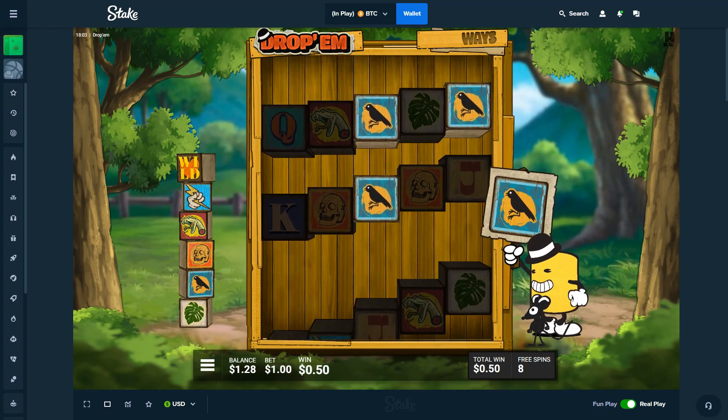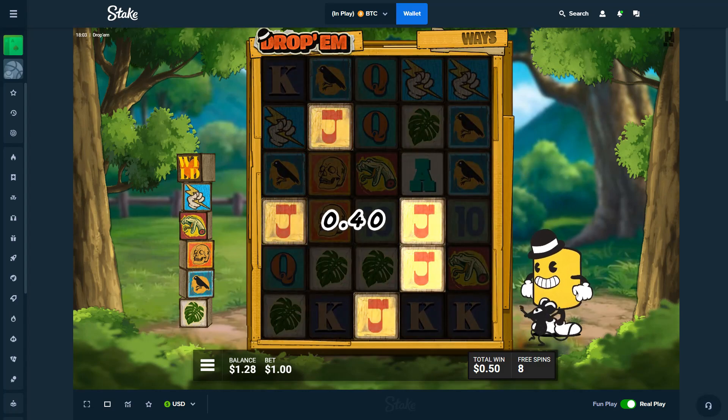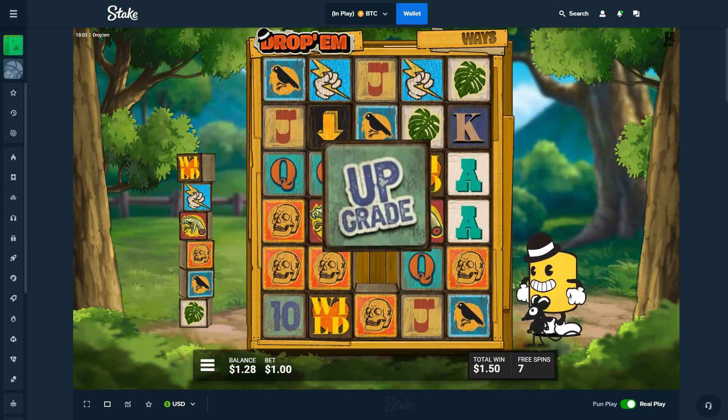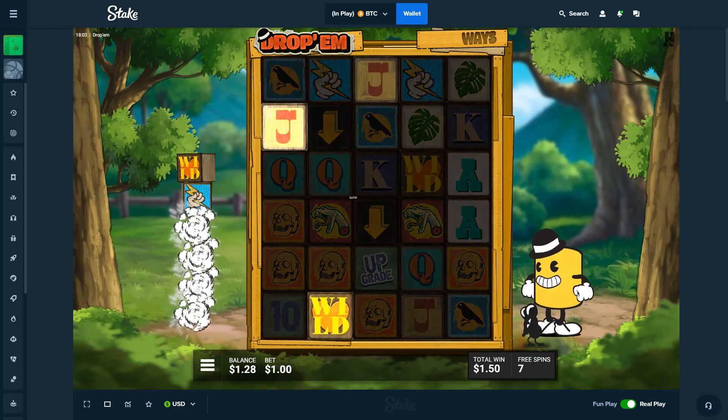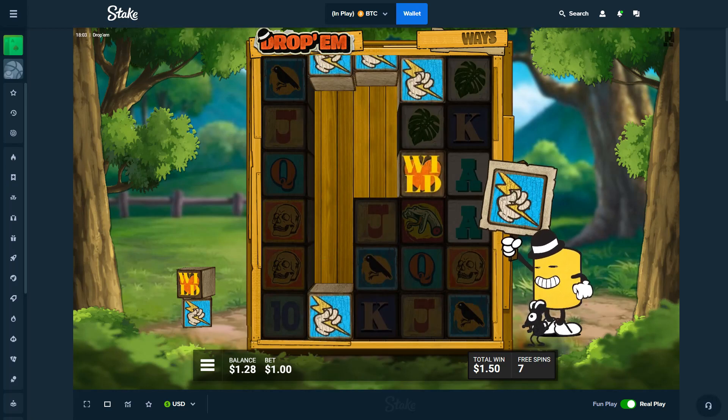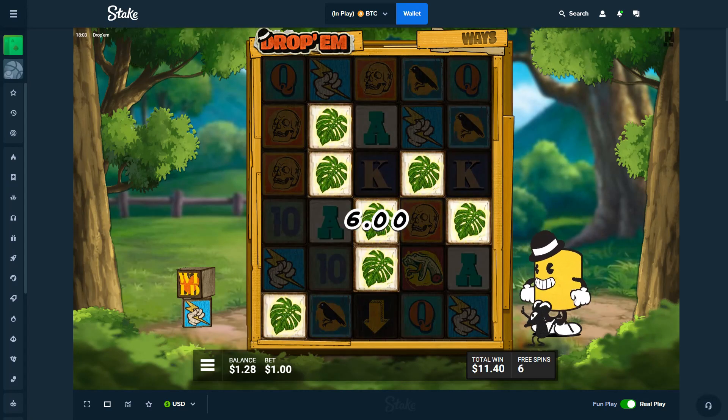Come on, Drop Em. Two arrows, bird doesn't connect. We just need the free spin symbol to get free spins, or an upgrade like this. Okay, upgrade — nice! How much? Oh my god, it removed four symbols — nice! We only have the lightning bolt and the wires now. Oh, lightning bolt wasted.